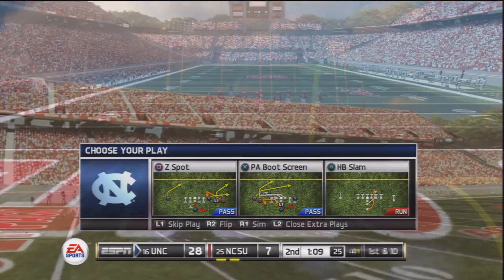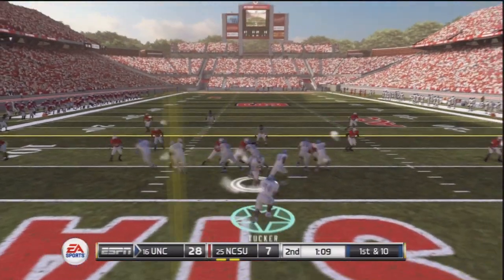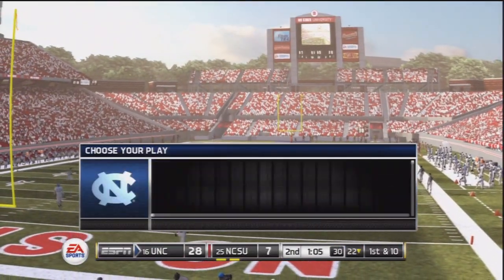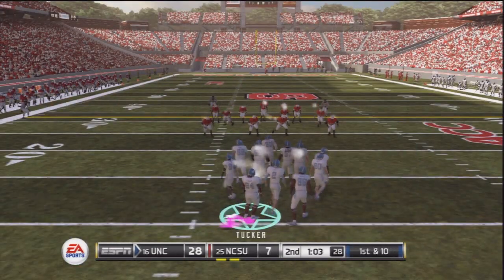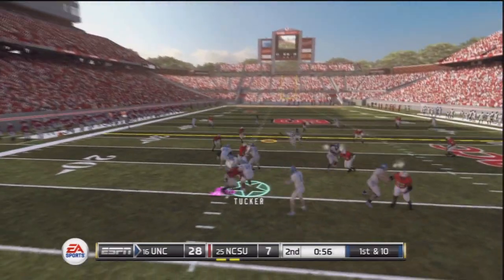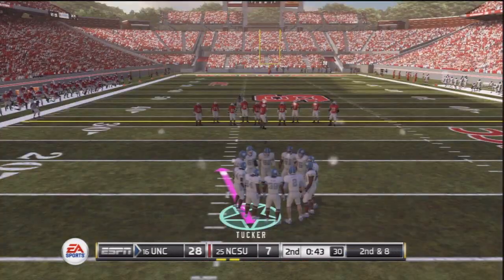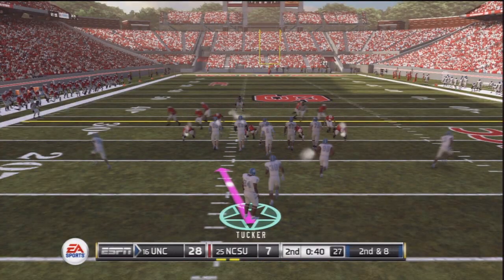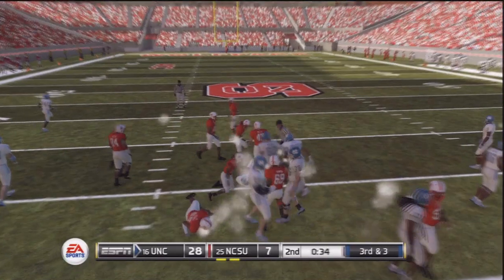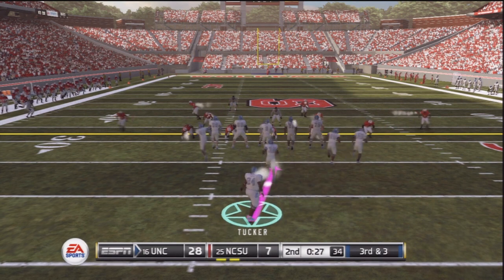And we got the ball again. Let's pound it up the middle. We got to get back in the top of the Heisman race and runs like this are what's going to help. First down for Tucker - got 80 yards on the day. Let's take it easy and block with a minute left in the first half. In a few more episodes we'll be getting close to Tucker's final season at UNC. Hand off Tucker up the middle, taken down after a gain of 5. When you're as big and powerful as Tank Tucker, first contact means a 5 yard gain because you're falling forward.